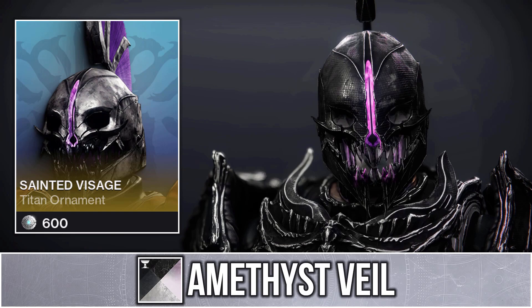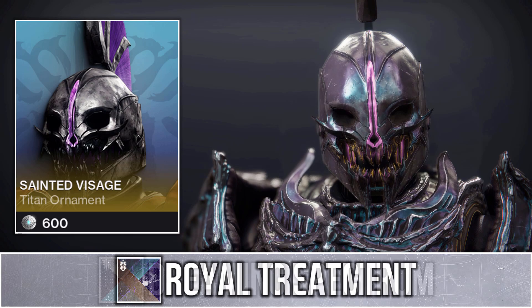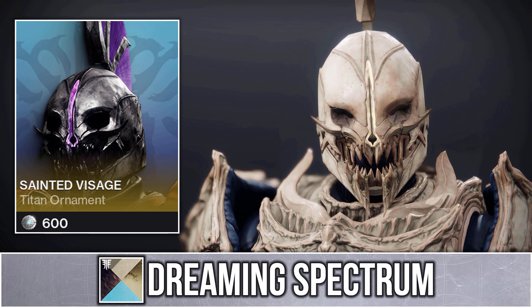If you want to match the glows with voids, then Amethyst Veil is your best choice. There's also Real Treatment, which I personally quite like, and if you're trying to make a bone set with this helm, I'd highly recommend using Dreamit Spectrum.